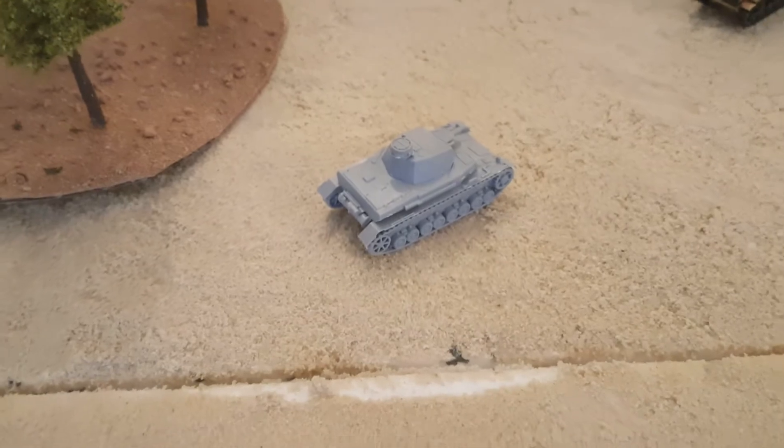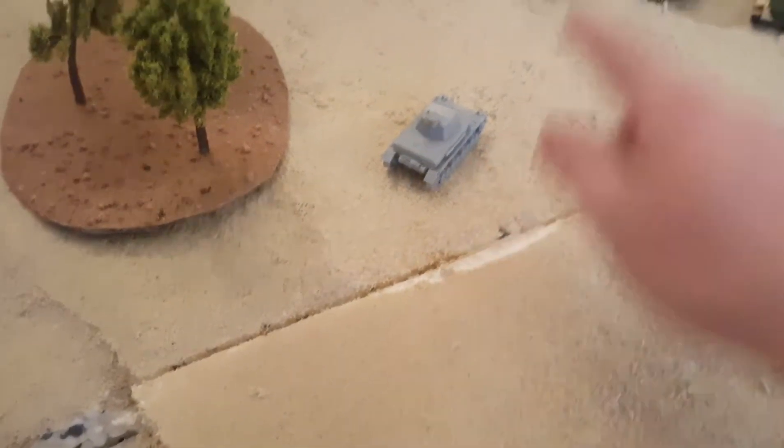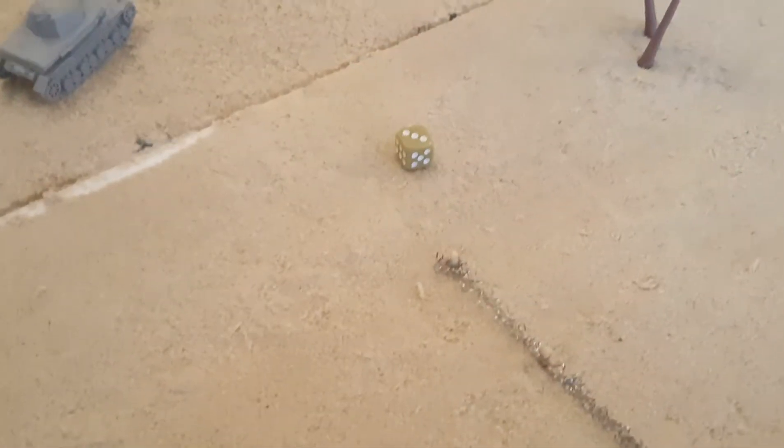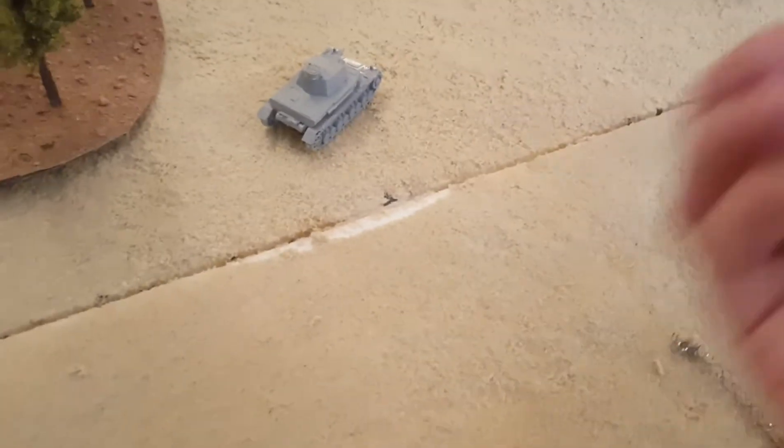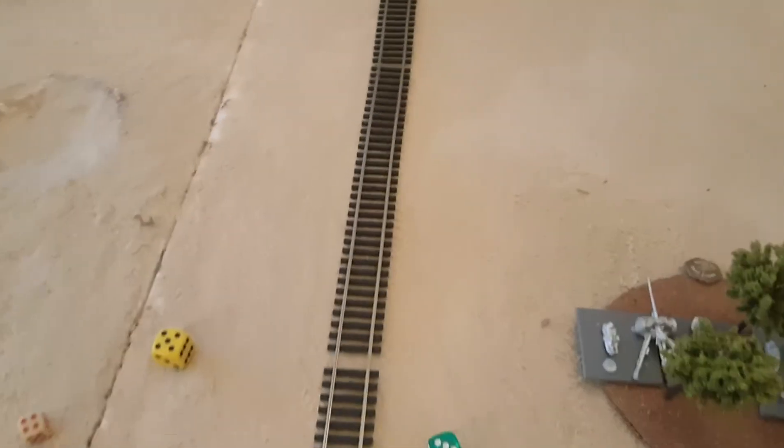Shortest German movement in history: Panzer IV stands still for shots at the Grants, Panzer III stands still. Panzer III gets two shots into a Grant on fours — one hit — front armor five saved. Panzer IV gets two shots into the rear of a Grant on fours — one hit — side armor four saved. Then we remember to roll for aircraft on four-plus — yes, the Stukas come in!